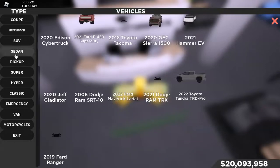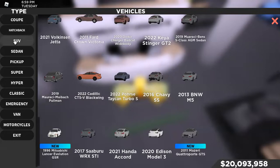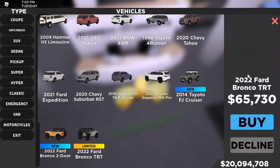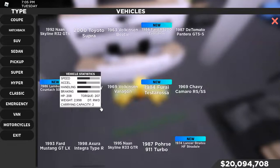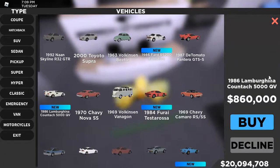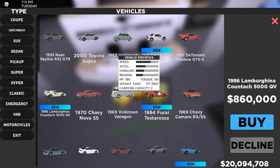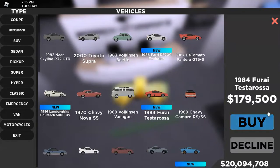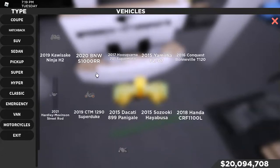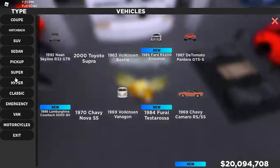No new Supers, but there are a couple new remodeled Broncos. They also released a limited here at 65K — very good. We got a Lamborghini Countach here, which I bought for $860,000. Very expensive but definitely worth it. We got the Ferrari Testarossa right there, and they also reworked all the motorcycles.